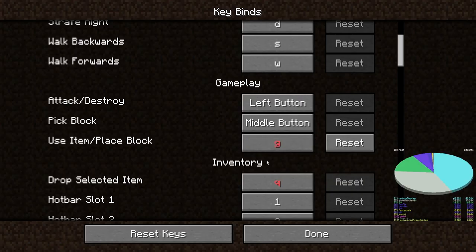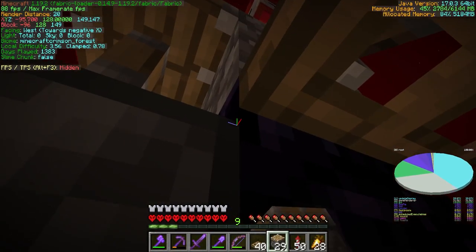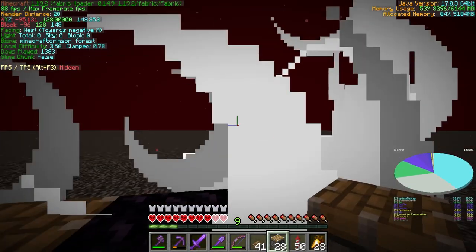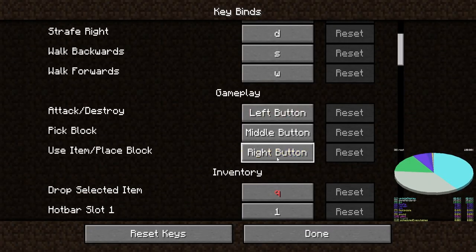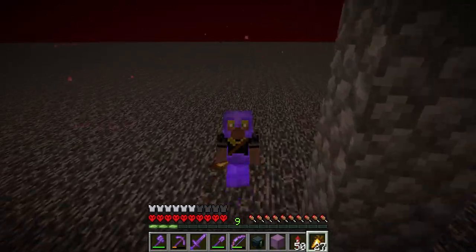Another suggestion is to change the key bind. Okay, let's try this then. Oh okay, that's a good sign. Let's switch this back before I forget. There we go. And moment of truth — there we go. We have nether roof access.